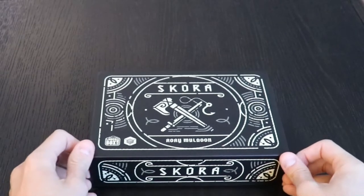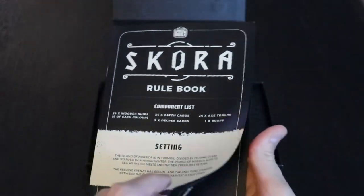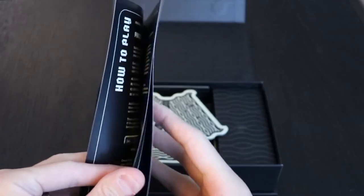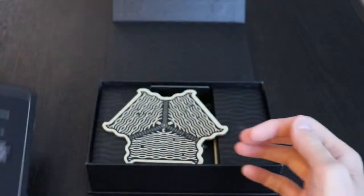The game itself is like a high-end product where the theme comes from the beginning all through the end, even into the rulebook. The theme, the design, the high-end touch carries through. The rules themselves are very few — the rulebook is about six to eight pages. Everything is very nicely oriented, and there are a lot of diagrams.